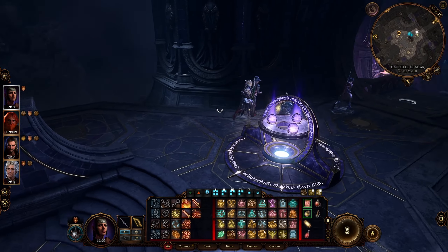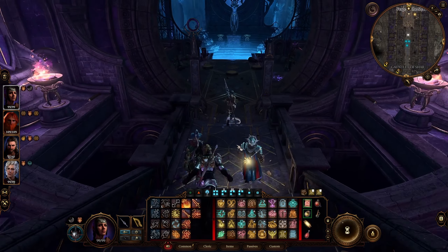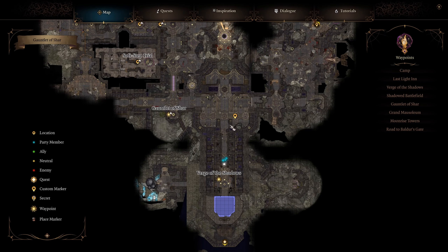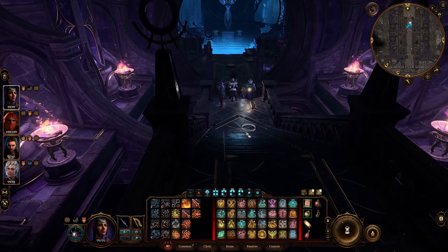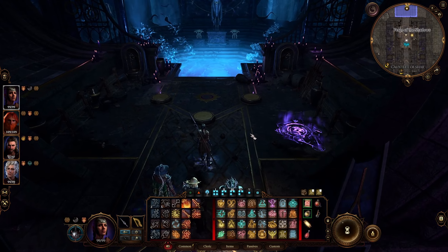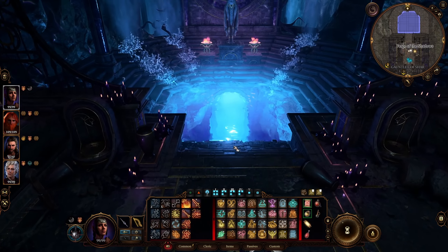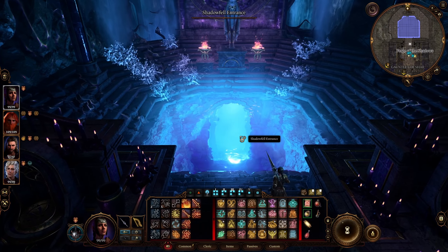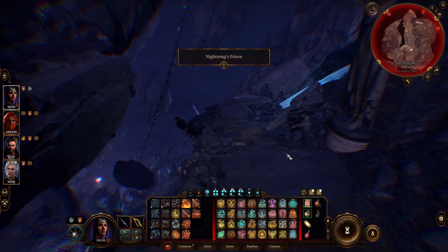You need to get three orbs by exploring and doing all the things in the area. There's also a place where you fight an enemy to get the fourth. Continue venturing until you find all three. Then go down — there's going to be Raphael's enemy either near him or you can eliminate him to get his orb. Then get to this location and get inside. Make sure you have Shadowheart with you, because you can pray here.